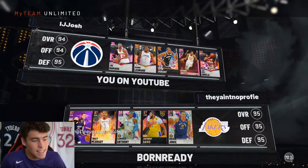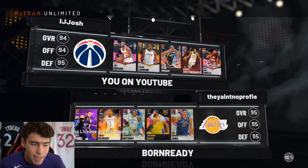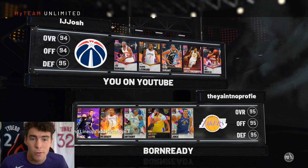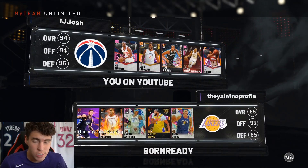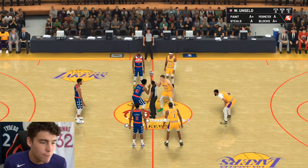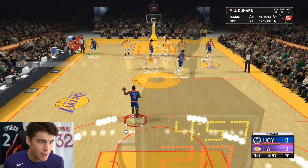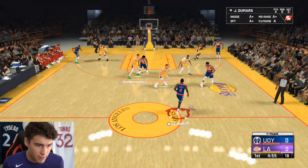Looking at my opponent here, he's got Luka, T-Mac, Melo, AD, and Jokic — a double big lineup with AD and Jokic. So it looks like Wes Unseld is going to have to guard Jokic, which I think he'll be just fine. Let's go — it is go time for Wes Unseld. I'm always super stoked to run him. He has always been my man. We also got Joe Dumars out here just for fun.